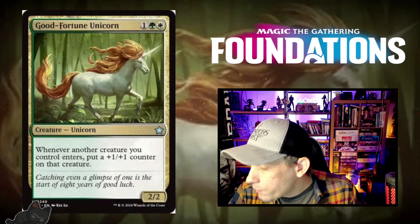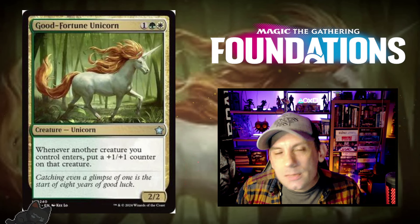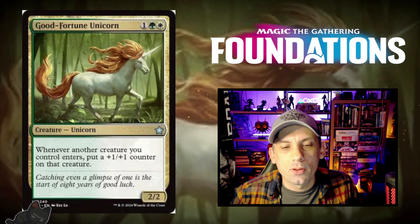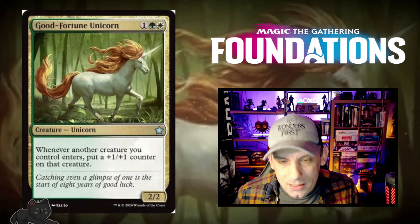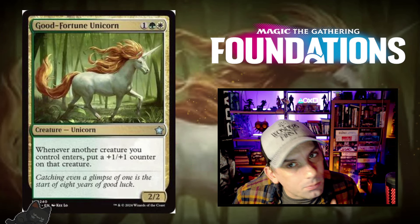Now for the juicy stuff. Good Fortune Unicorn — a 2/2 Unicorn for three mana in Selesnya colors: one white, one green, and one. Whenever another creature you control enters, put a plus one plus one counter on that creature. This works with token creatures too — you can make a bunch of creatures without spending mana and all of them enter with plus one plus one counters, triggering all your counter synergies. It does require going deep into that archetype to get the most out of it, and might be slightly over-costed otherwise, but in the right decks it could be pretty insane.